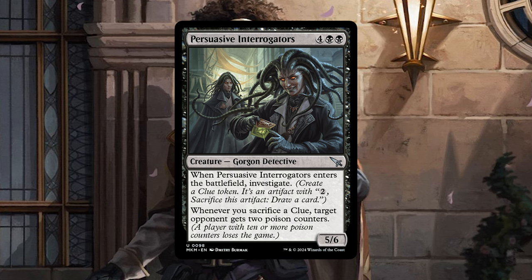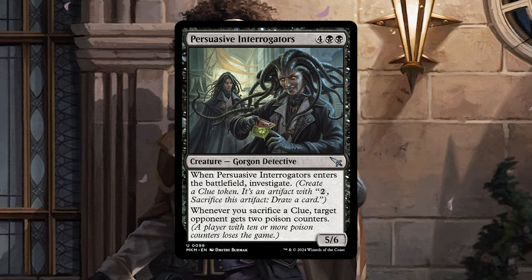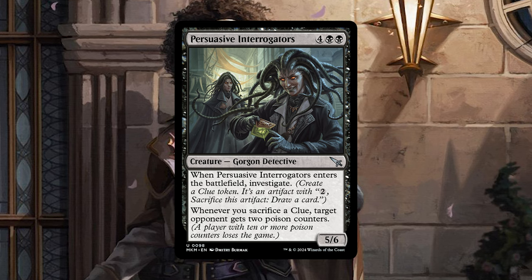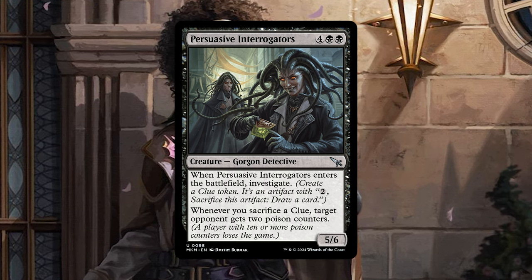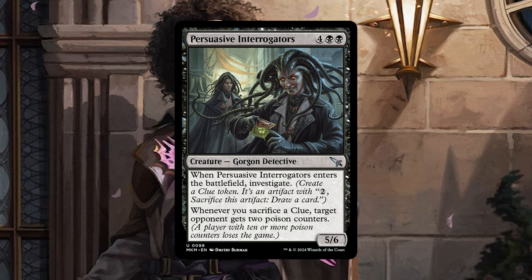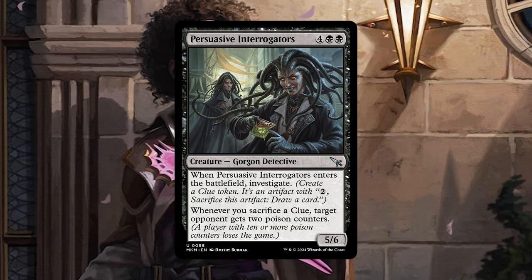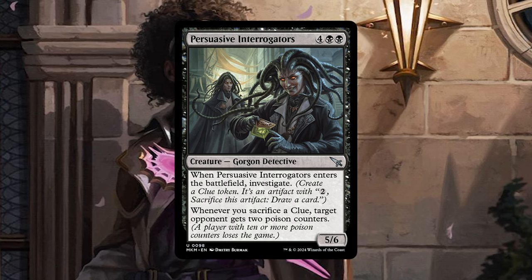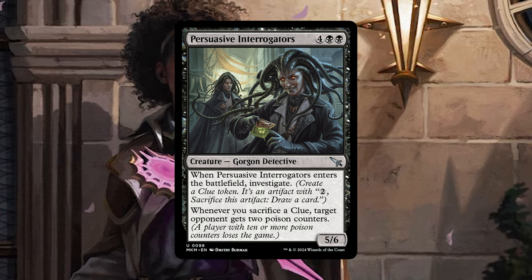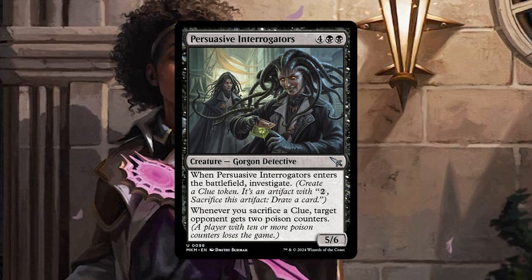Then we have a bit of a weird one with Persuasive Interrogators — 6 mana for a 5/6, and it's an uncommon, but I really like to showcase these ones as well. When they enter the battlefield, you investigate, so you get to make a clue token which you can sacrifice for 2 mana to draw a card. But this one also says whenever you sacrifice a clue, target opponent gets 2 poison counters. So if you can sacrifice a bunch of clues in your clue deck, you get to kill many opponents really quickly — a player with 10 or more poison counters loses the game. If you sacrifice 5 clues, you get to kill someone outright. This is a sort of game-winning piece; it's a little expensive but you get to win in a pretty cool way.